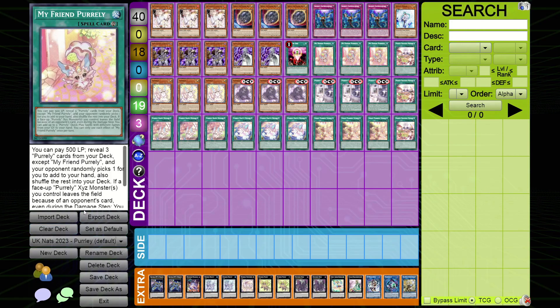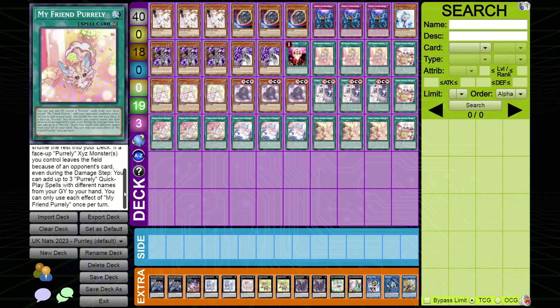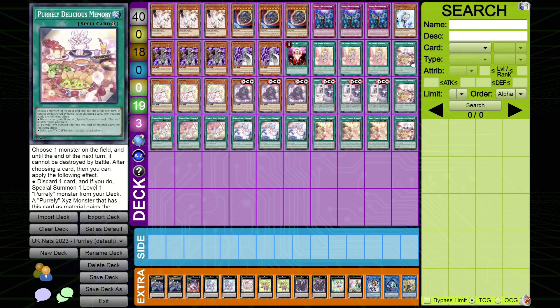Now let's go into the spells. First up is 'My Friend Pearly' — you reveal three Pearly cards from your deck to your hand except this one, and your opponent randomly picks one. So if you've got three in the deck you can pick three and you're guaranteed to get that one. If a Pearly monster XYZ leaves the field because of an opponent's card, even during the damage step, you can add three Pearly quick-play spells with different names right to your hand. This gives you infinite follow-up.